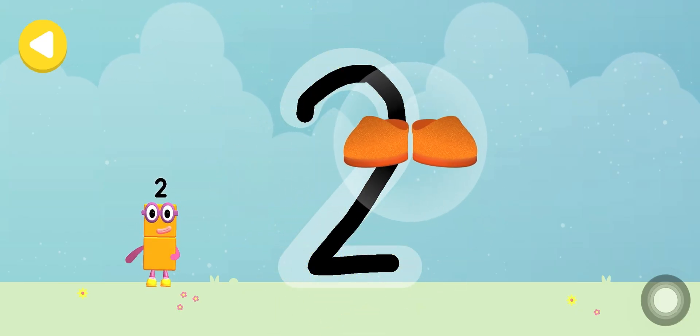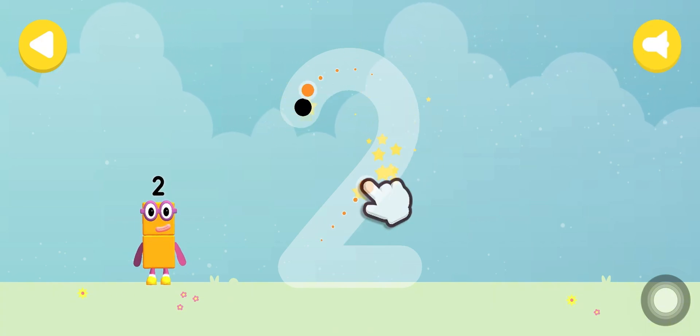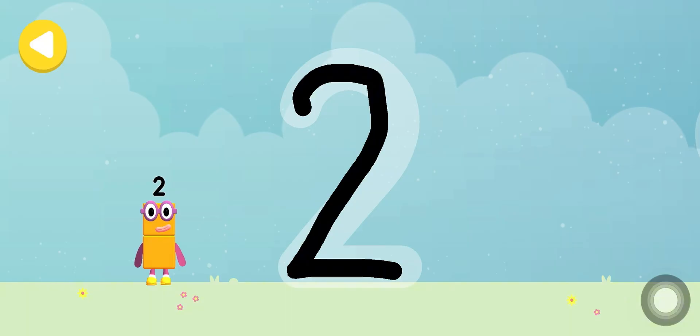Two shoes! That's it! Writing magic! Do it again to unlock another favourite thing! Have another go! Two socks! Excellent tracing! Writing magic!